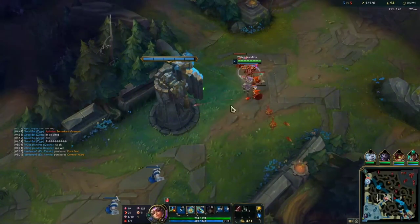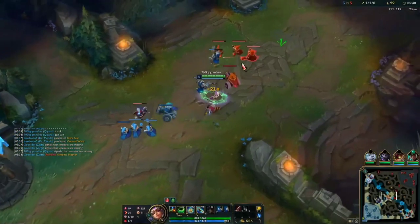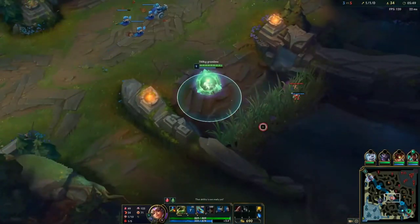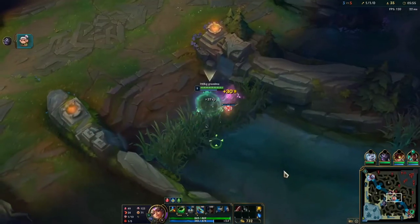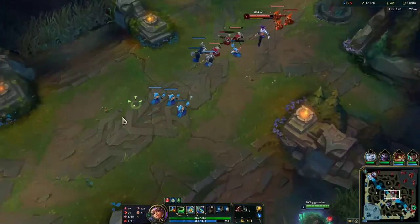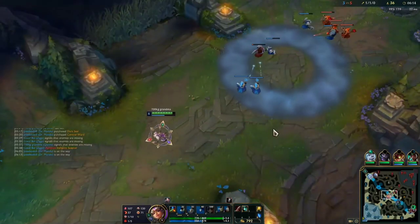I'm going to fast forward because after this I'm just letting Akali push into me since I can't do much with their support present. I notice Akali is gone, which is why I start pushing — I see a pink ward I want to grab. If I don't shove right now I'm never going to get it, so I shove to force Akali to stay for the wave while I grab the ward for free. Then I go back to lane and make sure I ward the bush so I don't get ganked.